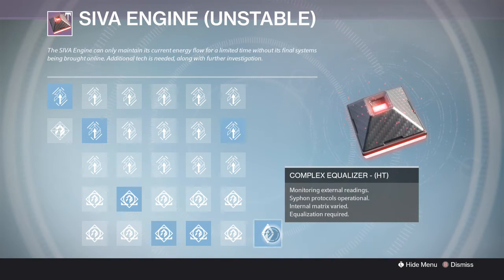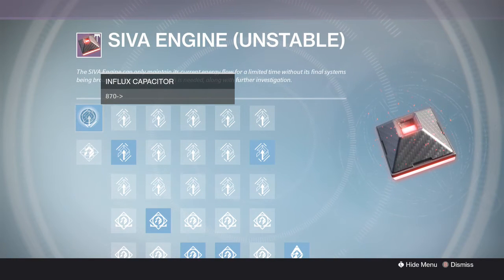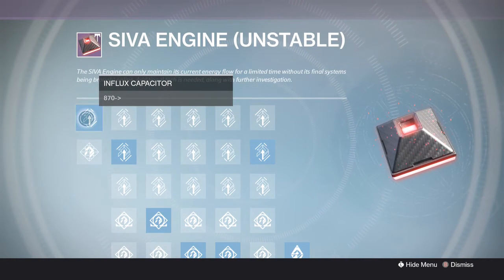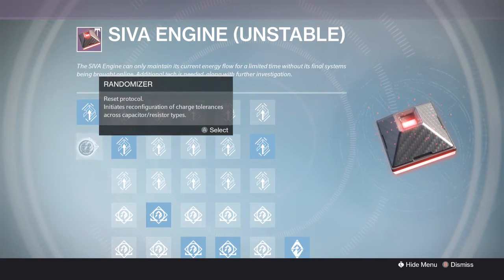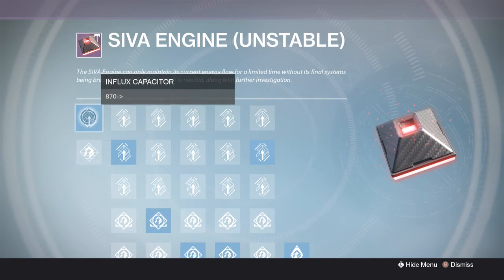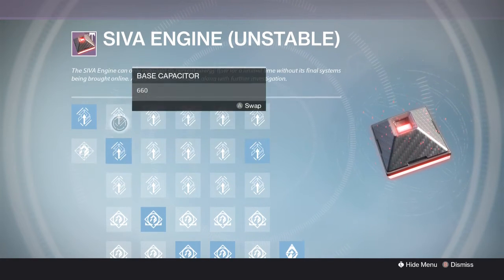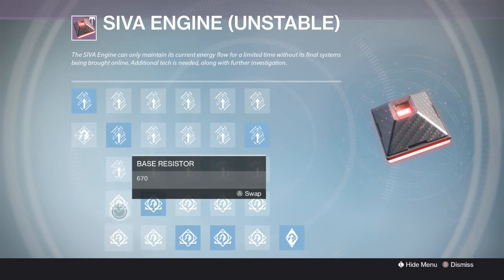You'll be directed to the screen right here. The influx capacitator is 870, for example. Don't use randomizer because that's just going to reset the protocol. The influx capacitator is 870, and the top three are additions, the bottom two are subtractions.